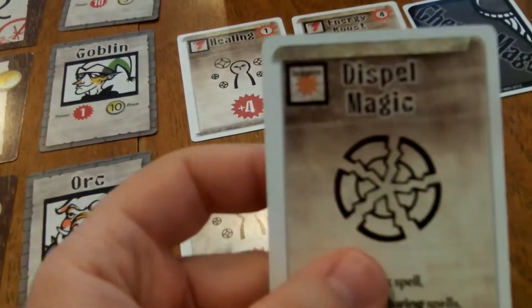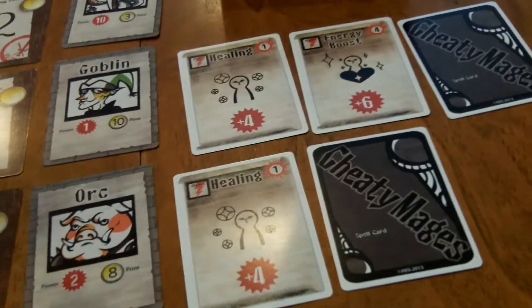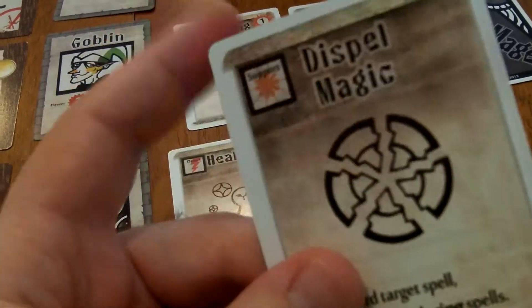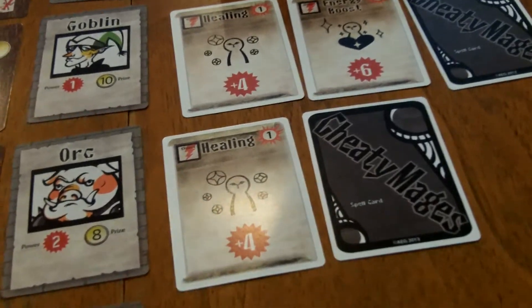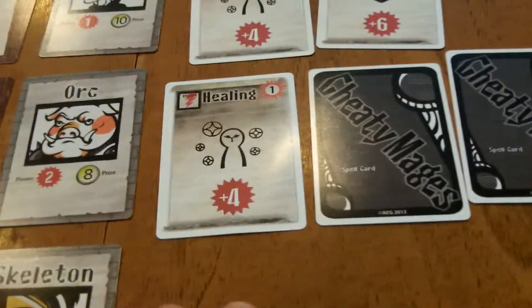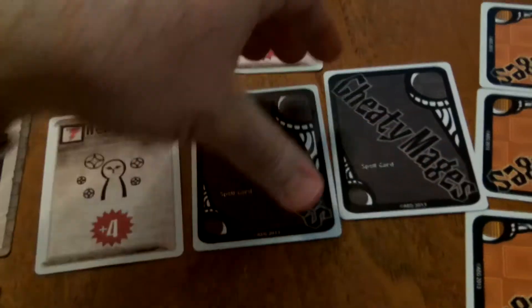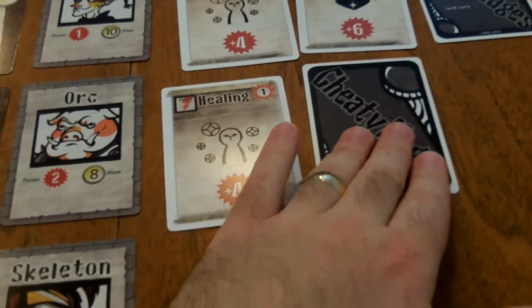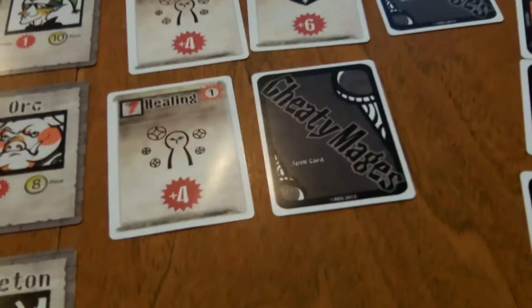For an action, instead of playing a spell, a player may discard a card to the discard pile and, instead of resolving the spell from the hand card discarded, you can actually look at all the face-down cards of one fighter. That can be very beneficial in figuring out what people are doing — whether someone is trying to help a fighter win or make them lose.